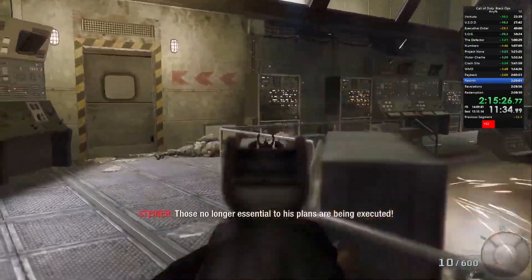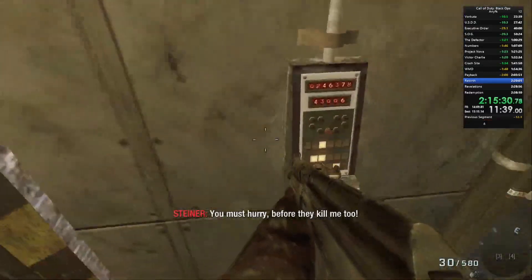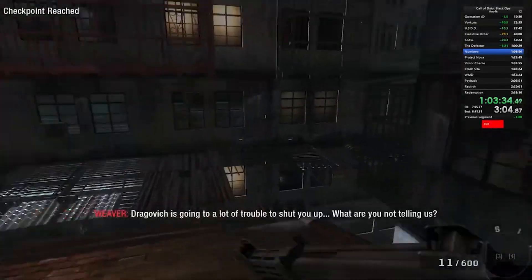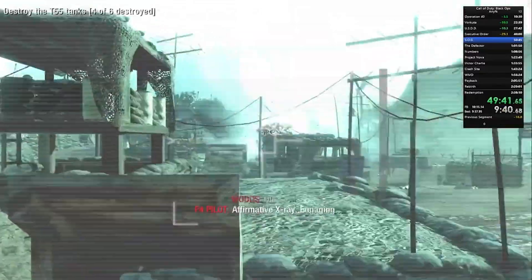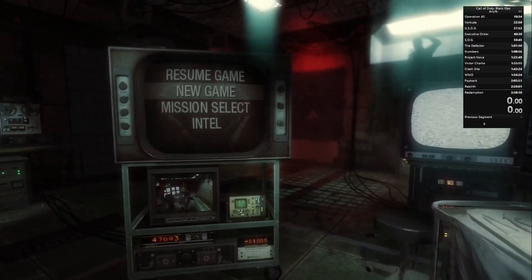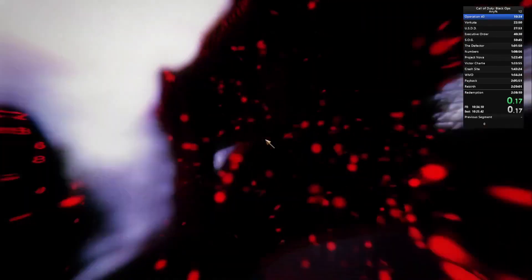The speedrunner Henry the Hippo, or 302 Henry, has managed to get the time all the way down to two hours and 38 minutes. So today we wanted to look at how a player like Henry was able to run through Black Ops in such a short amount of time. And honestly, the run is pretty wild. Before we jump into this, make sure you check out Henry's YouTube channel, link in the description down below. You'll see footage from his world record run that we used in this video.